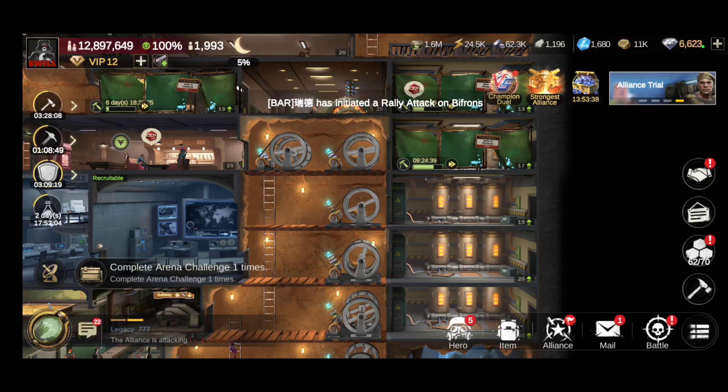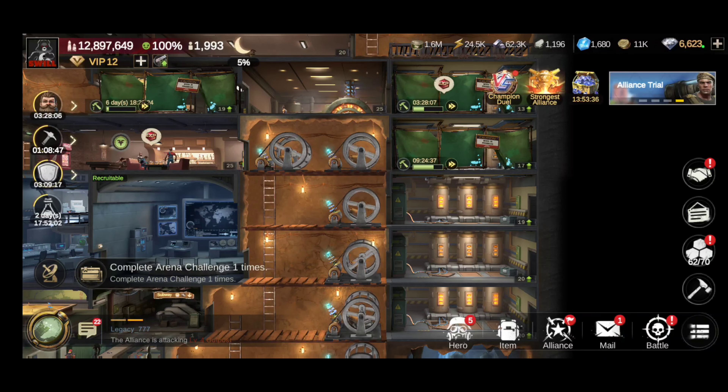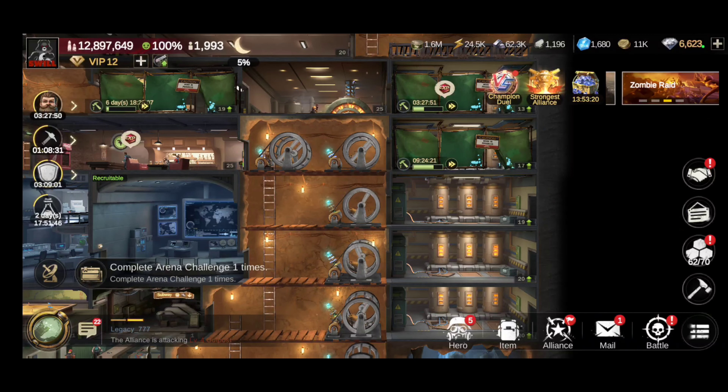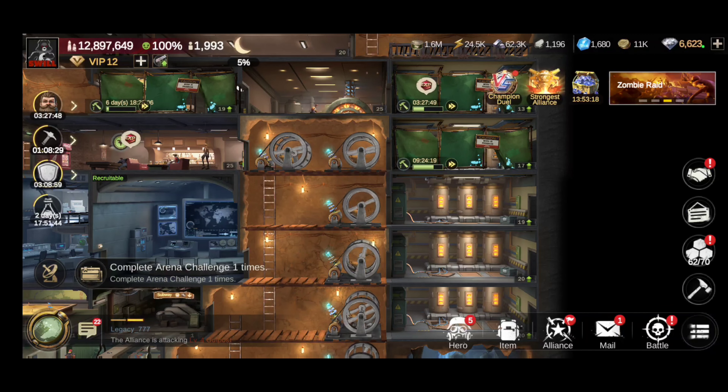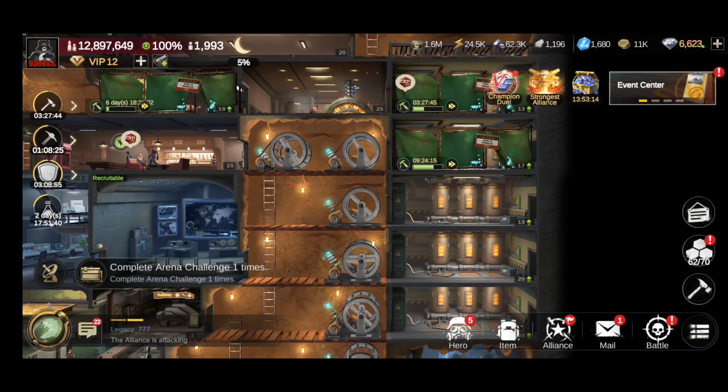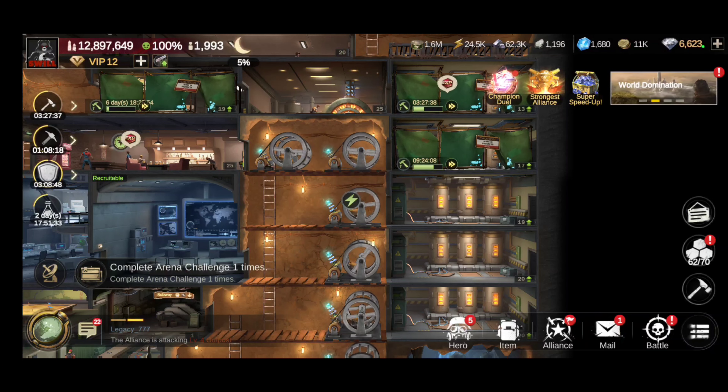I did notice a couple of different things going on — like at the top of the screen they were showing champion duel, strongest alliance, and then when you do your alliance duel, everything comes up in that interface. I'm on server 139, which I think we migrated to 140, but it's still 139 — this is my main account. The interface looks a lot different now.